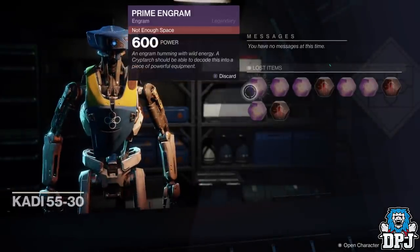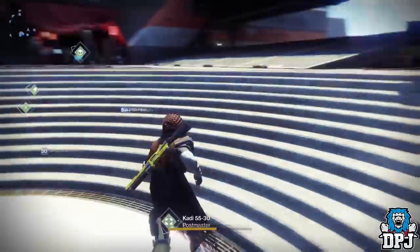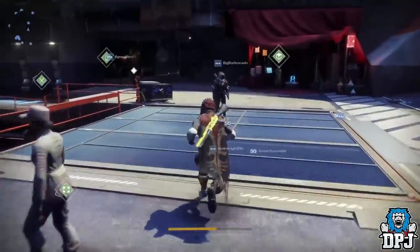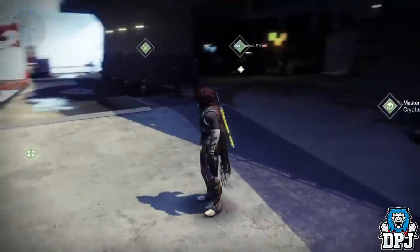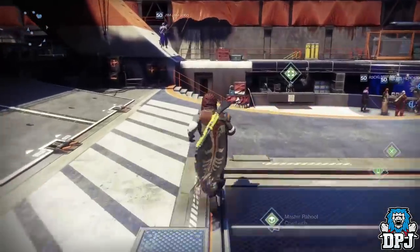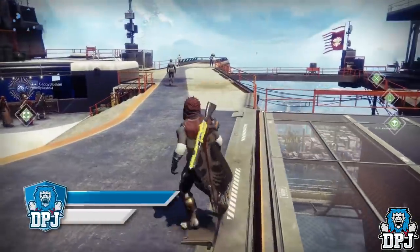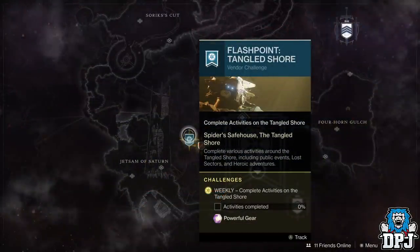Prime engrams do not stack. I tried leaving them to go to my postmaster by filling up my engram slots, buying engrams from the Cryptarch. I had about five prime engrams in my postmaster, but they stayed at the level they dropped and unlike most other things, they didn't rise with your power level when left untouched. So prime engrams won't help you.